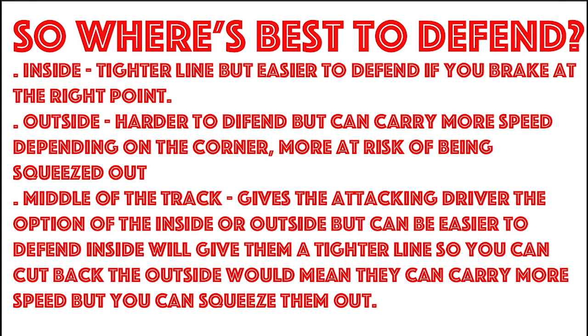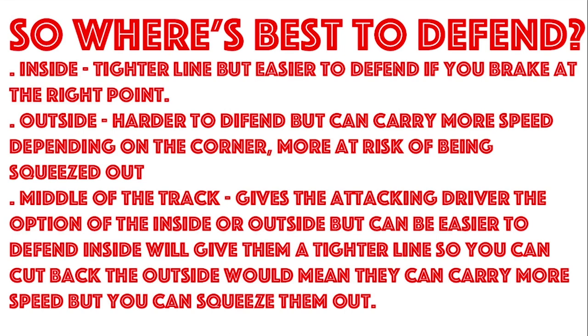So where's best to defend? Here's a breakdown of each option. The inside means your opponent has a tighter line, so in theory it's easier to defend if you brake at the right point - they'll go wide and you can cut back. But if they manage to brake later than you, they can stop that cutback. The outside is harder to defend but, depending on the corner, you can carry more speed, meaning the inside driver has to brake more. The middle of the track is kind of the best of both worlds.